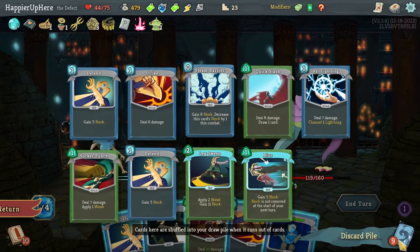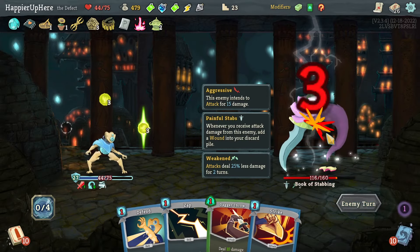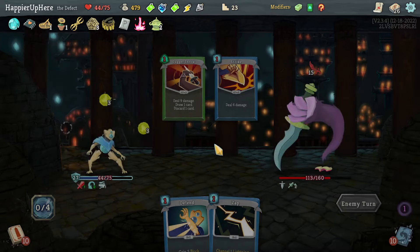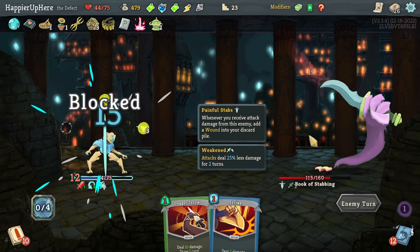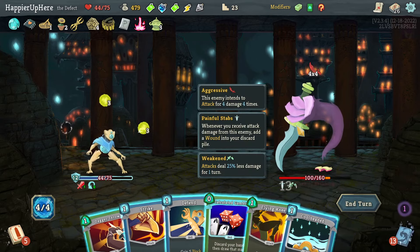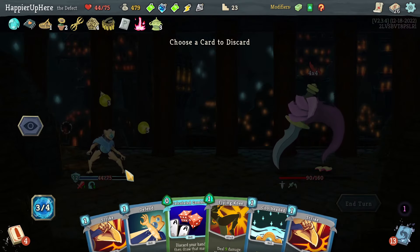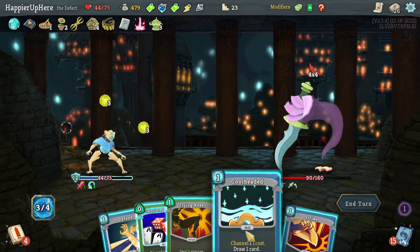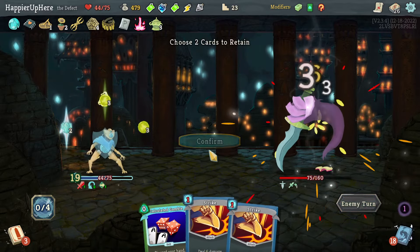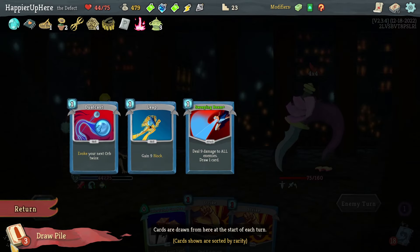Let's save the attacks. Masterful Stab, Dagger Throw, Cool Headed alone is not enough — let's get rid of the Strike, then Cool Headed, Flying Knee, and Defend. A little worried, but let's keep Calculate Gamble; I might need it. No more weakness — 30 incoming. No way I can deal enough damage, so let's start with Sweeping Beam.